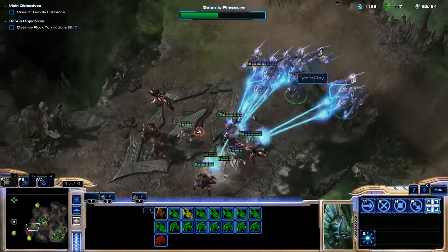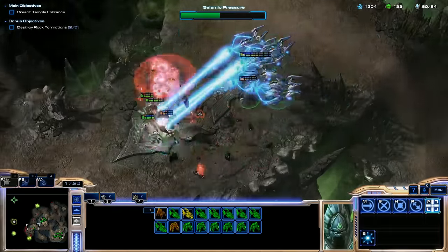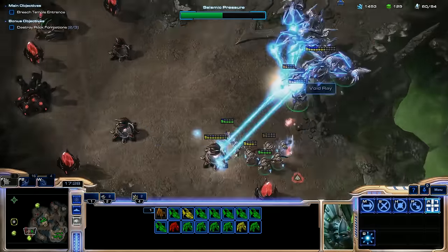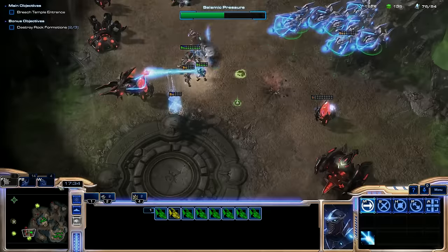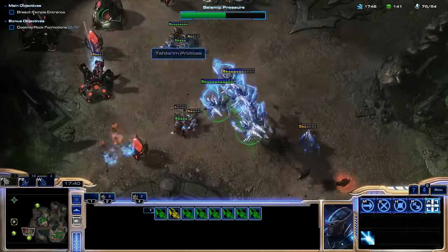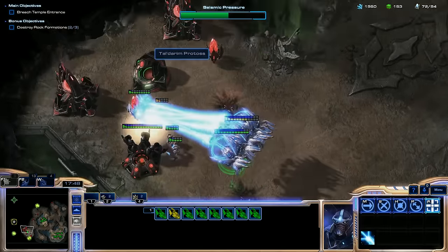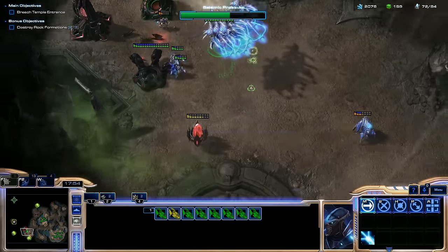Turn and fight now. My Zealots can take care of the Stalkers. Void Rays — just so good. Get in there. Push in here. Take care of their Void Rays. Just focus fire things with the Void Rays and we'll be okay. Meanwhile the Zealots are helping. Let's depower their ability to remake some of these units — buildings just go down so fast.